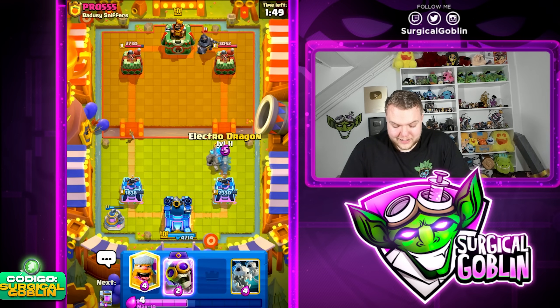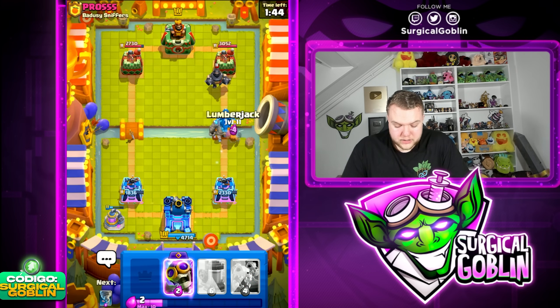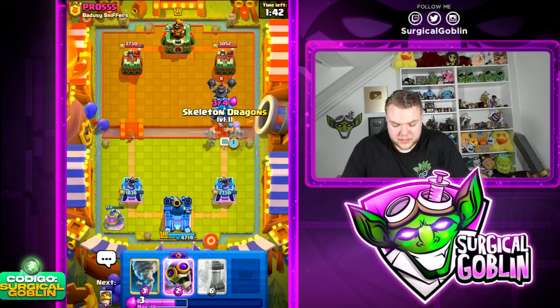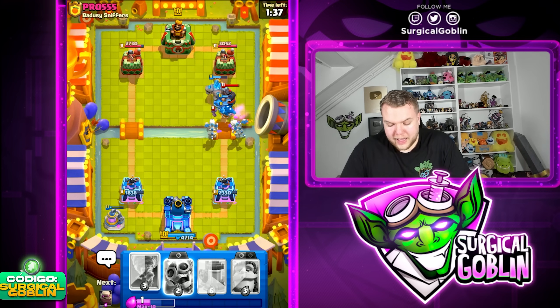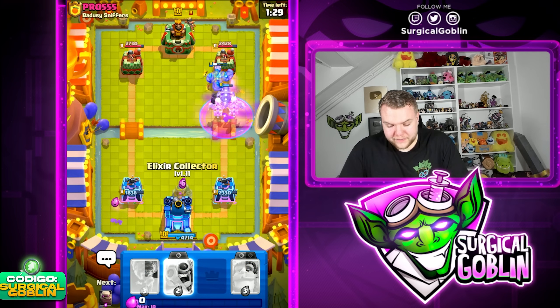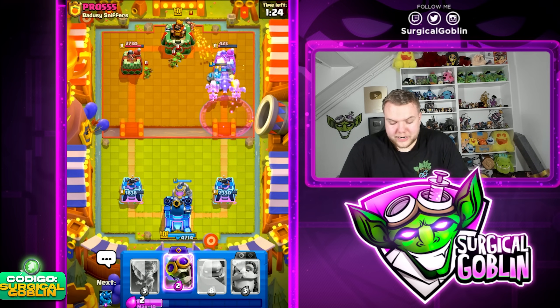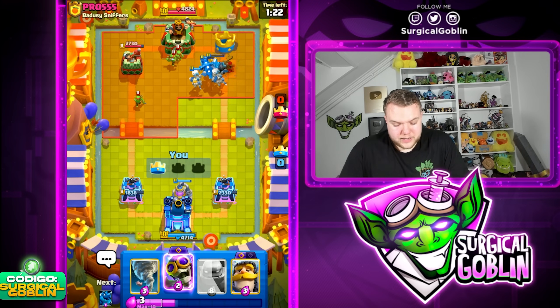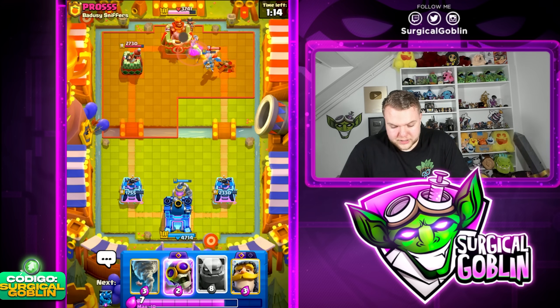Looks like he has Mega Knight. I don't think he's going to have much to deal with the Electro Dragon — most Mega Knight decks normally don't run Lightning or a big spell. Let's go with Skeleton Dragon here as well to support. Lumberjack plus Electro Dragon is going to get a lot of value there, and that's already looking like Tower Down. I don't think he will be able to defend this, and we even cycle back to another Elixir Collector — perfect situation for us.